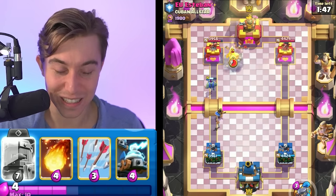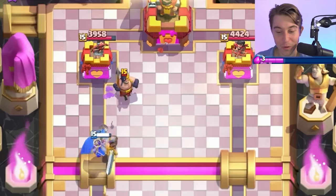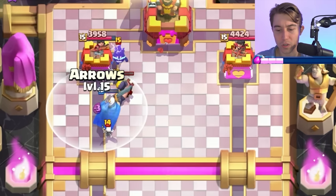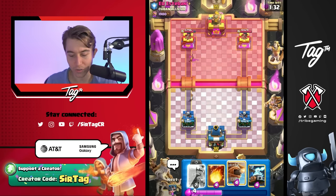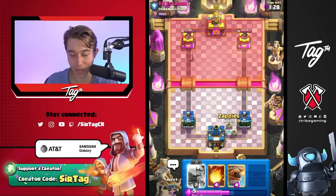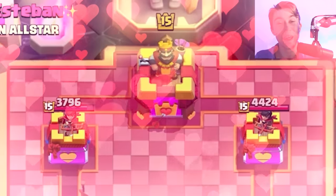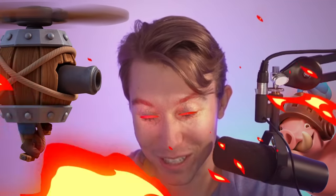We have to see if we can win this, because this is the worst matchup I've ever gotten in my life. I'm going to go in for the Little Prince ability to try to distract the executioner. We can kill it with arrows, so it's definitely worth sniping the executioner. However, the guy has fireball, so I guess we kind of have to go for Zappies, but they're going to get fireballed. I hate you so much. Don't do this to me.